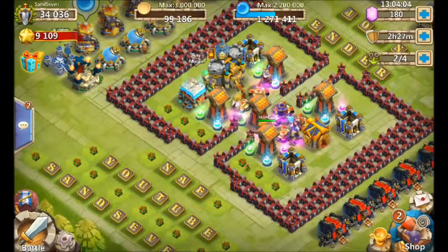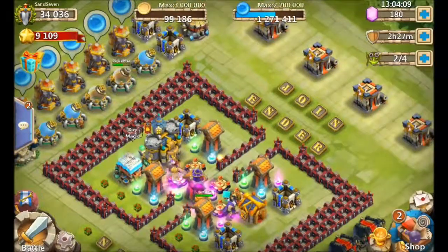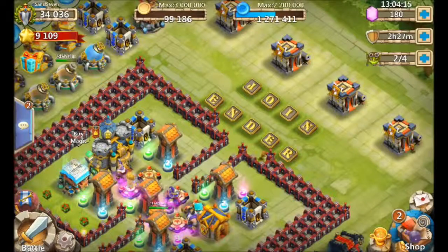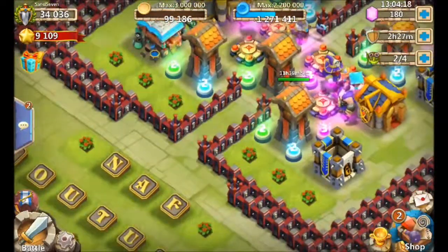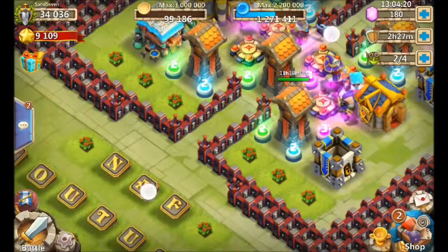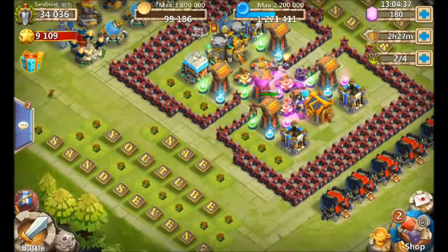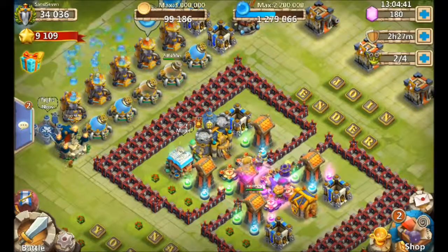One bonus when you log in is a screen that pops up showing who attacked you. Now I've got a shield so that didn't happen to me. Also, if you're looking for a guild, check out Ender. I'll also let everyone know — NAF stands for Niggy and Friends, a guild that started as an inactive smurf guild, became active, and I'm moving my main over to it since I needed to cut down from managing two guilds.